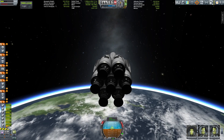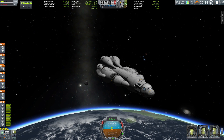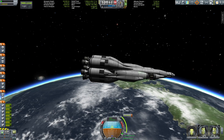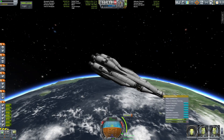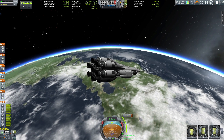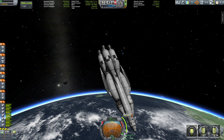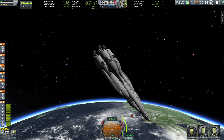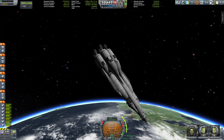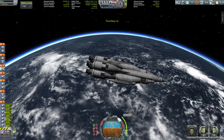No Kerbal has ever seen Sarnas up close — there are only mysteries and stories surrounding it and its dark powers. Some telescopes have glimpsed what appear to be rings around the planet, which have never appeared on any other planet in the known system. But before we get there, we will be scientifically aware and gather some science — that's what Kerbals do. We don't believe in superstition; we believe in science, even if it's just a nice statistic to brag about.